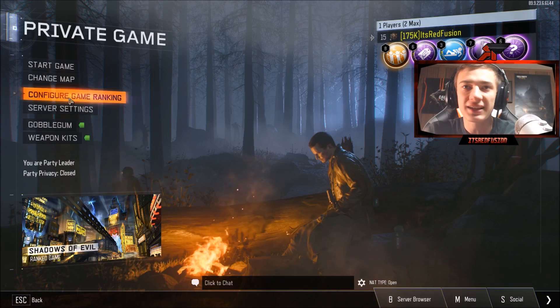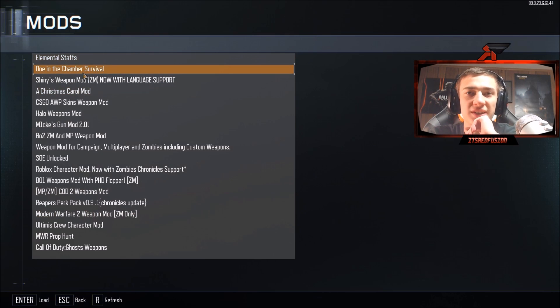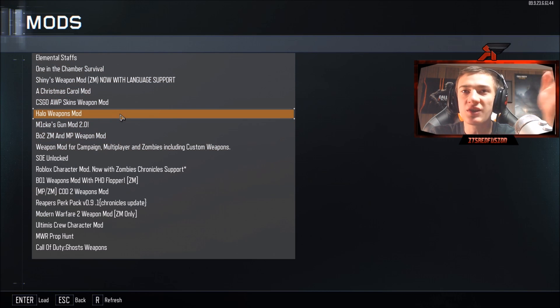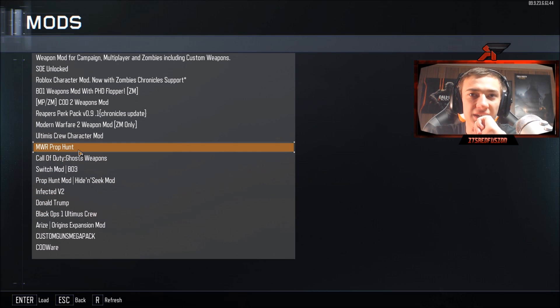Let me show you some of the mods I've installed so you have an idea of what to install. There are ones that give you staffs, some include multiplayer as well, like One of the Chamber Survival. There are also weapon mods — these are mainly weapon mods — and skin mods, including Donald Trump, which is pretty hilarious. Once I show you how to install them, I'll show you how to play them.